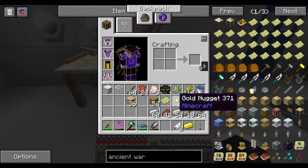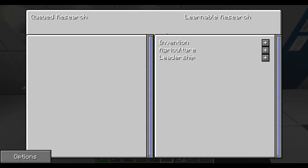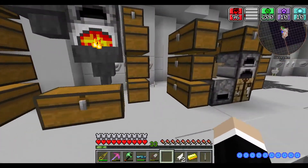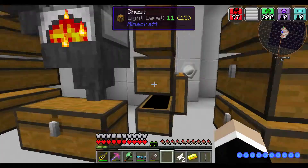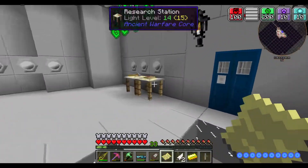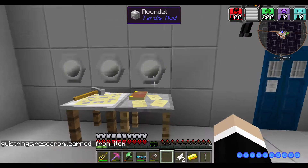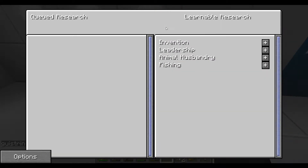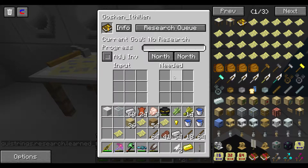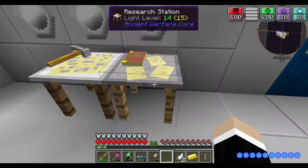Now we have research notes — explosives, per se. So let's go ahead and see what we can research first: invention, agriculture, and leadership. I don't think we looted any of those. Mining, command, agriculture. Okay, we did loot agriculture, so we take agriculture and learn it. And if we go to the queue, now it is done. So invention, leadership, animal, and fishing. Explosives, command, mining, and seafaring. That is not one of the current ones, so let's go ahead and do invention.